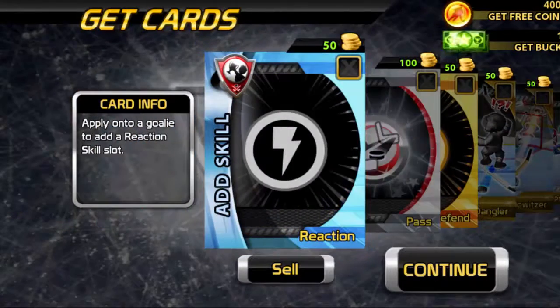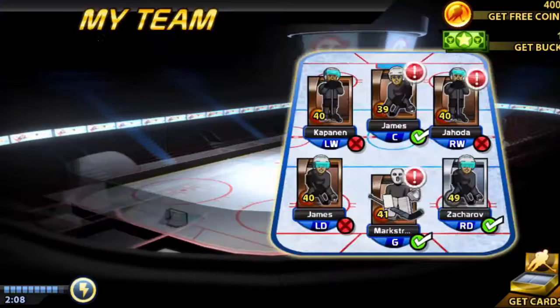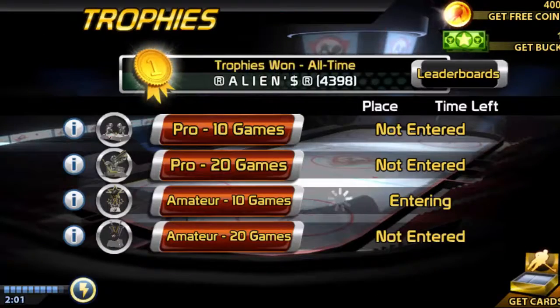We could get a gold pack right now but it would cost almost all of our Big Bucks. You know what, let's open a gold pack anyway. We didn't get a gold player, but we got a gold skill boost, gold Big Impact Cards, and a skill card. I'm not complaining — it is what it is.